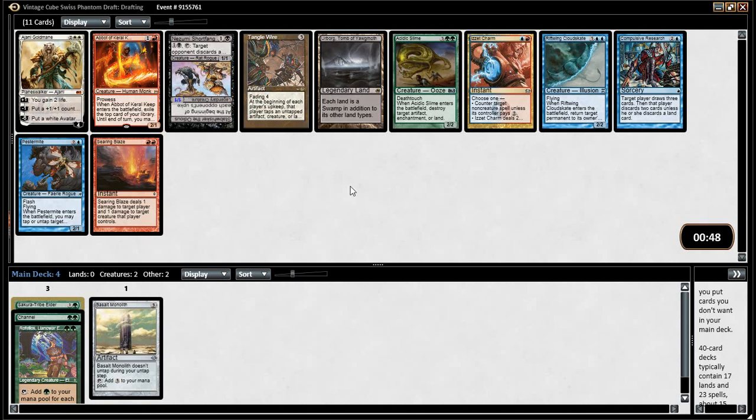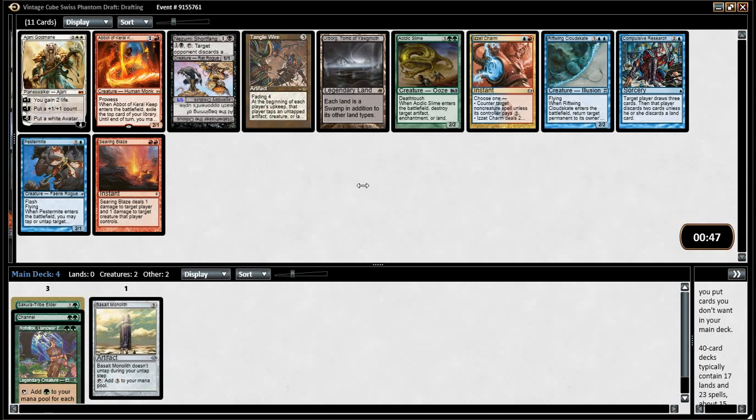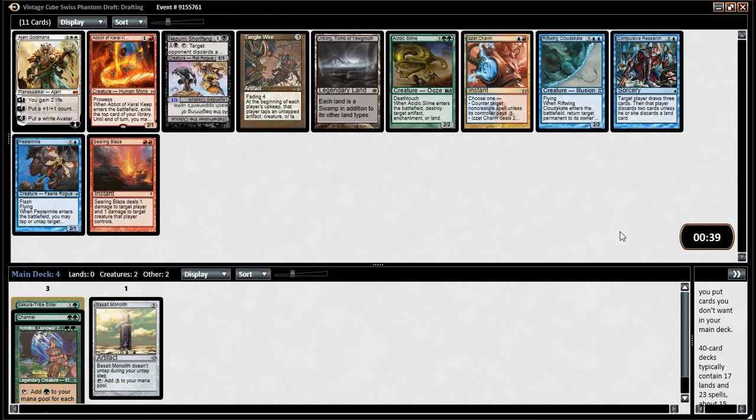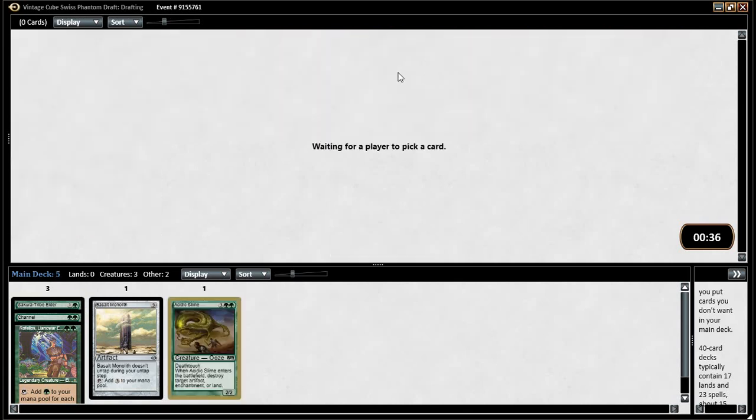Acidic Slime is an excellent, excellent card to have. There's the Pestermite — man, someone's got an insane twin deck. He probably saw the same pack we did and went for it. Acidic Slime is a great thing. I think I'm very happy with that, especially if you cast it on turn three.